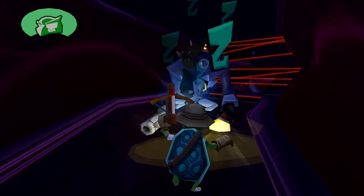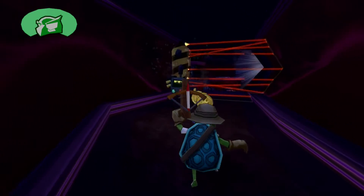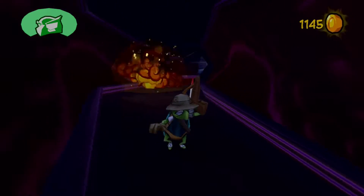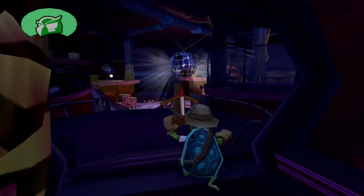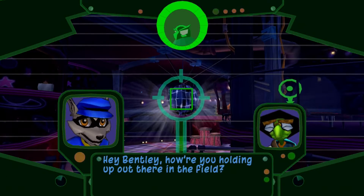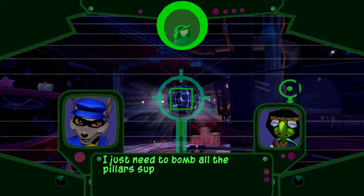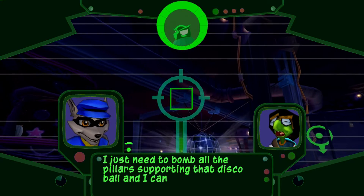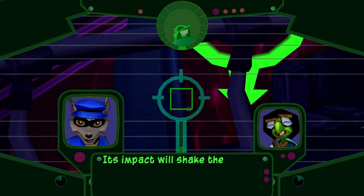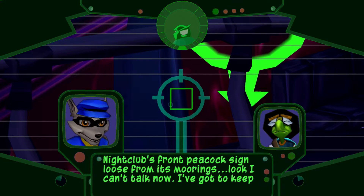I'm surprised they didn't give us a little tutorial on that part — I had to figure that out for myself. Bentley: 'Fine, fine, I'm just fine. I just need to bomb all the pillars supporting that disco ball and I can get out of here.' We're taking out the disco ball — its impact will shake the nightclub's front peacock sign loose from its mooring. I can't talk now, I've got to keep moving — keep safe.